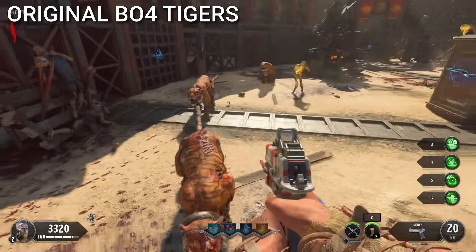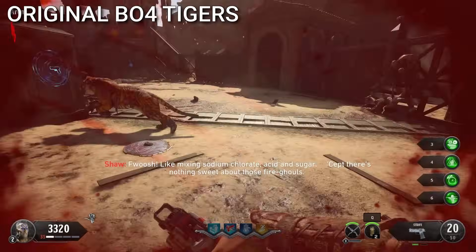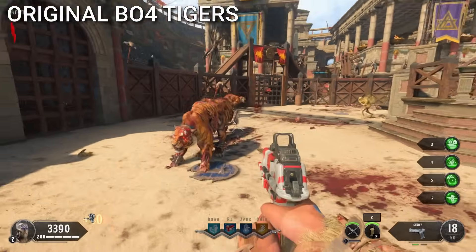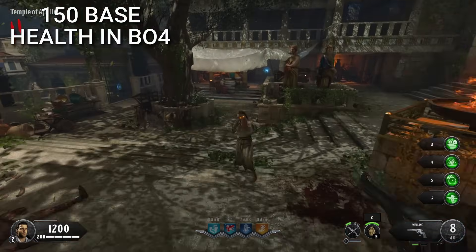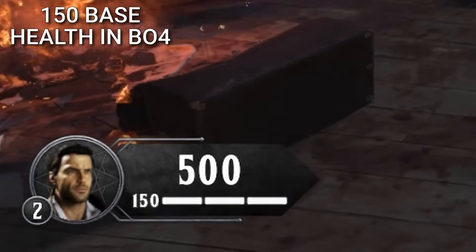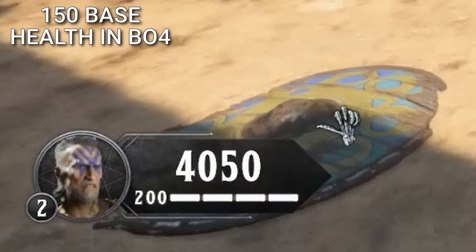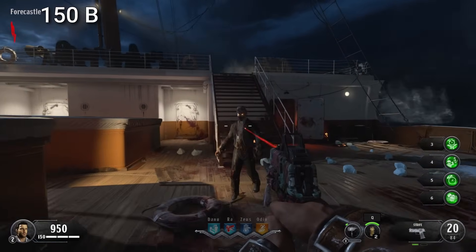Speaking of BO4's launch, the tigers at launch were some of the most OP special zombies that players had ever seen. Players could get one-shot by them, and they were pretty tanky depending on what weapon the player was using. Early players will also remember that in the very beginning there was only 150 health instead of the 200 that's there today, which made it a lot harder to survive, especially because there was no Juggernog.